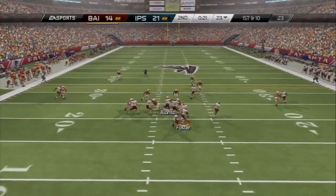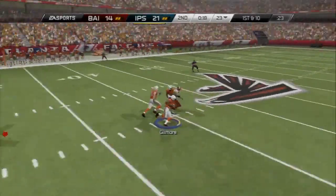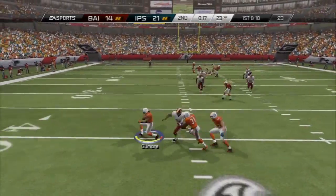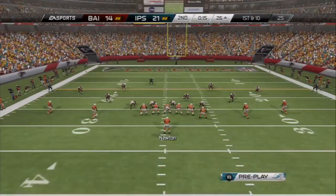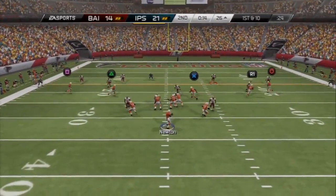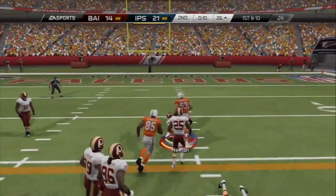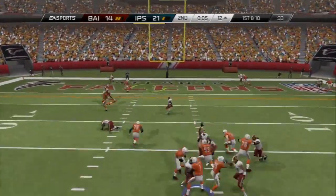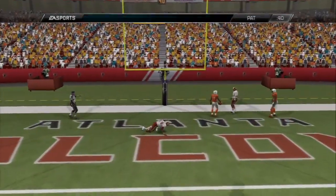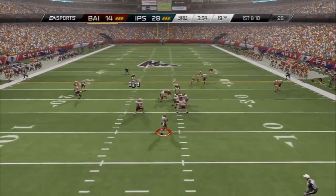The third card is gold Eric Berry, a strong safety for the Chiefs — 80 overall. You can get him for about 2,500 on PlayStation and 3,600 on Xbox. He has 90 speed, and while his man coverage, zone coverage, and awareness are not really good, he's one of those guys that just plays way better than the stats indicate.